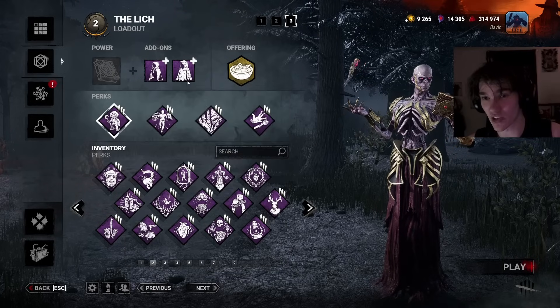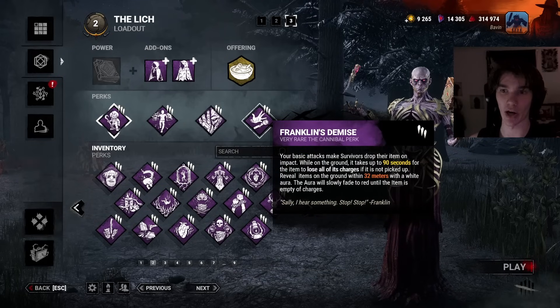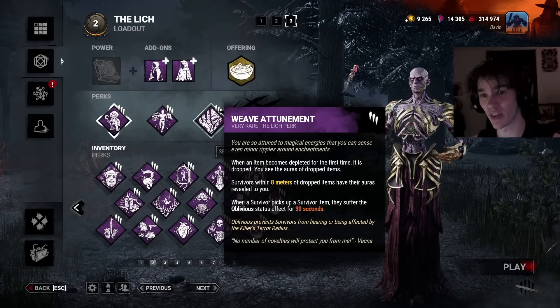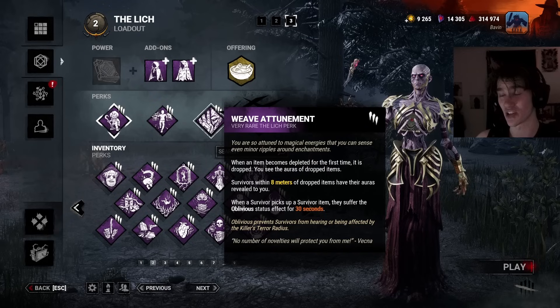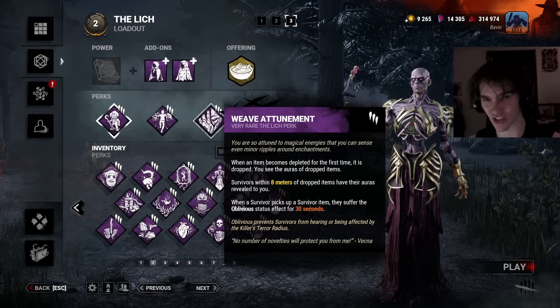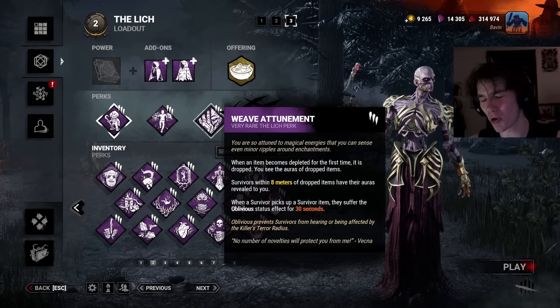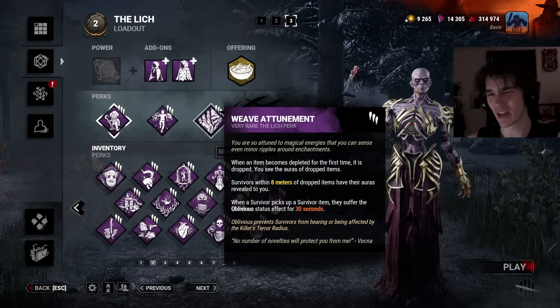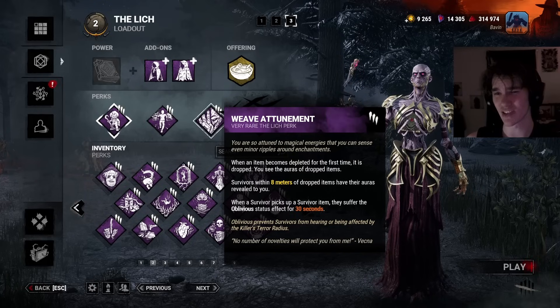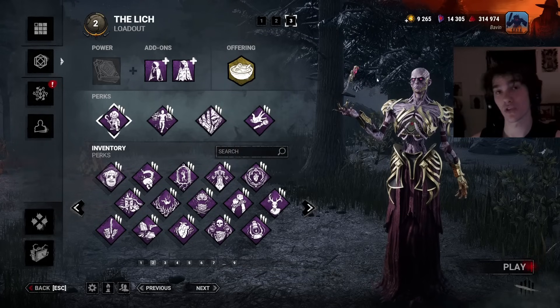It's very good info for this killer. We have Weave Attunement, which we're pairing with Franklin's Demise. When we hit a survivor, their item drops, and we see survivors near that dropped item. And playing into the stealth, if they pick up their item because they're greedy for it, they'll become oblivious. This is going to be very good because Vecna is kind of like a snowball-type killer — you don't want to play with slowdown. You want a build that complements everything they can do, and that's what this build is. So yeah, I hope you guys enjoy.